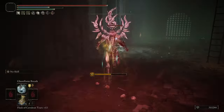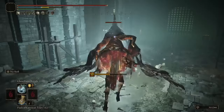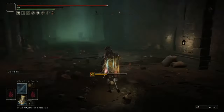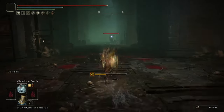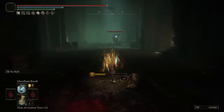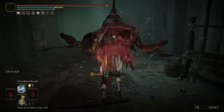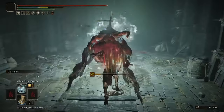For the new incantations, there's first Ghost Flame Breath. Put simply, this is a middle ground between Borealis Mist and Smarox Glintstone Breath. It deals magic damage while applying Frostbite. The damage is 10% less than Smarox, but 10% more than Borealis, and it applies Frostbite just a bit slower than Borealis.